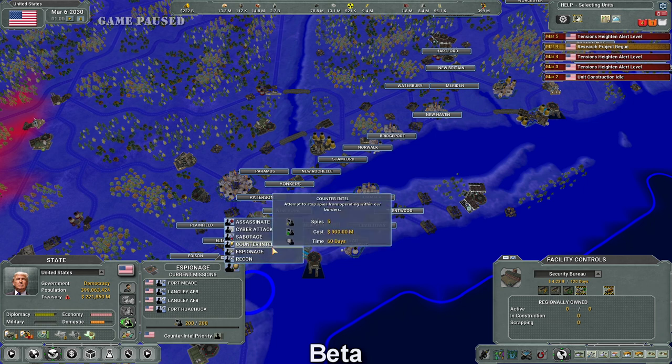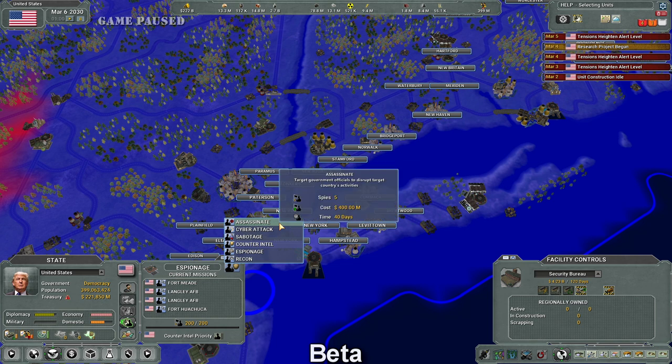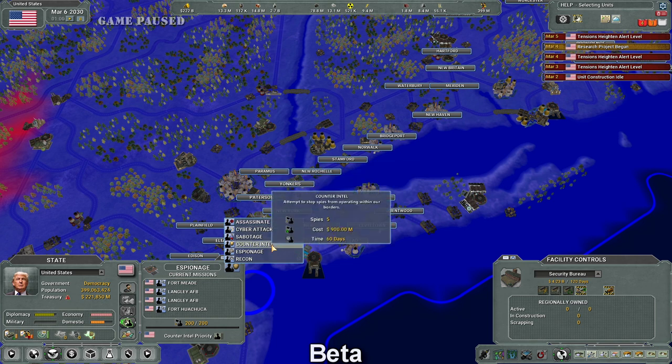Sure, it can be automated to some extent — counterintel priority, yeah I can automate it — but the automation in SRU doesn't have a very good reputation, and I don't think it's going to have a very good reputation here. What I believe this would do is just make the whole process less efficient than it's ever been. Players are going to be spamming out security bureaus so that they don't need to micromanage counterintelligence, which would cost way more than using counterintelligence missions. I really don't like this one.